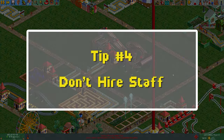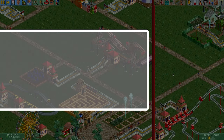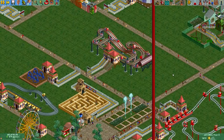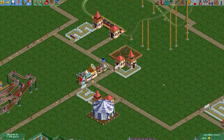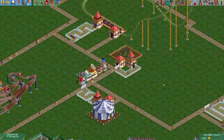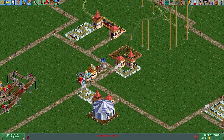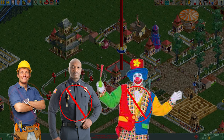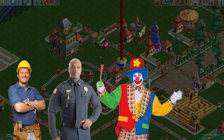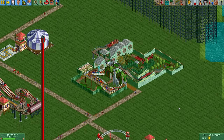Number four: don't hire any staff. Now, this one is crucial, and it separates the great parks from the bad parks. Messy parks are honestly not a big deal in the game — the game actually doesn't penalize you at all for having dirty paths or broken rides. It's a myth. Rides don't break down often enough to need mechanics. Security guards and entertainers are a waste of time because they don't do anything. Handymen walk right past trash and puke and they just ignore it, so it's really not worth the money.